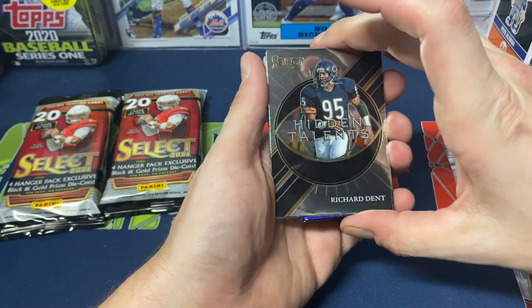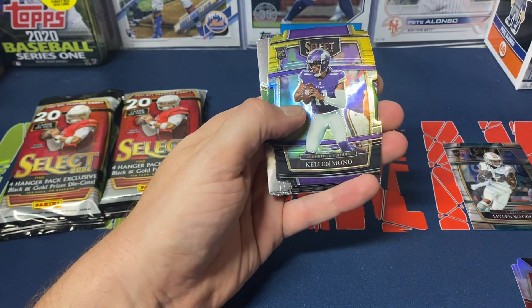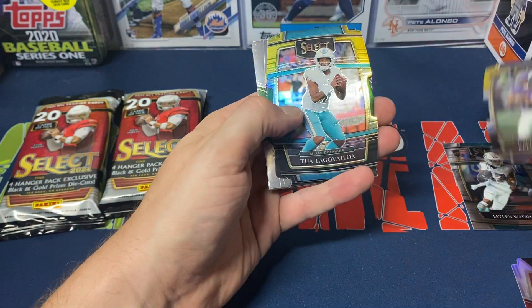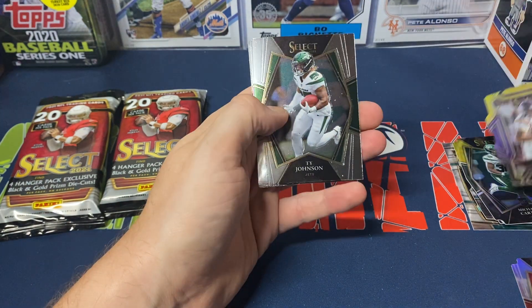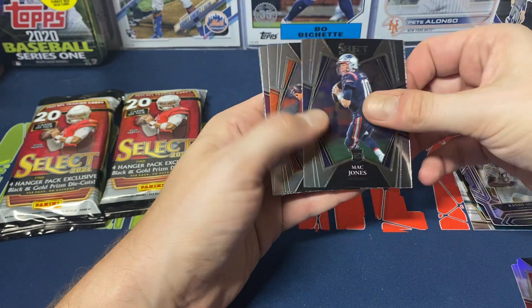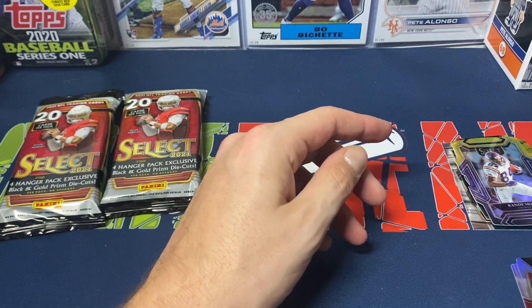We got Hidden Talents, Richard Dent, DeAndre Swift numbers, and here are our die cuts: Kellen Mond, Tua — he had a fantastic game last week — Michael Carter and Randy Moss. Then we got Ty Johnson, base Mac Jones, Joe Mixon, Deami Brown, and Des Fitzpatrick.